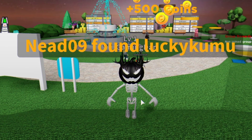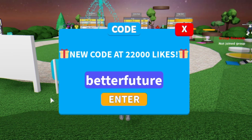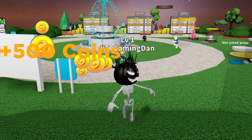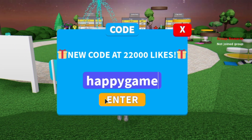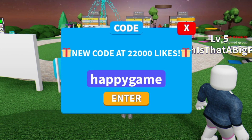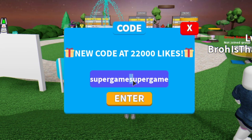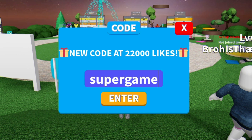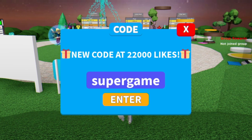Anyway, let's get into the codes. The code 'better future' — redeem that right there and it'll give us some cash. Next up, 'good' gives us 500 cash. After that, the code 'happy game' — redeem that and it gives us 200 coins. Then there's 'super game' which gives us 1000 coins — that's awesome.